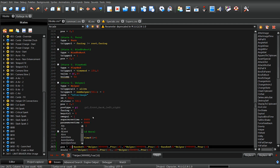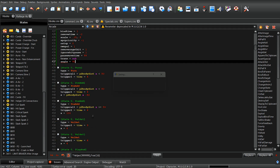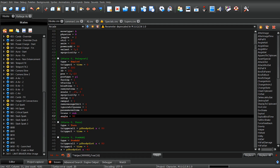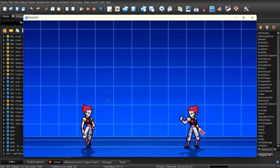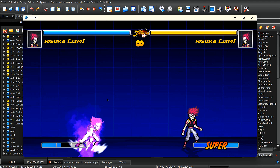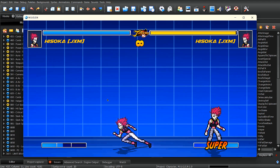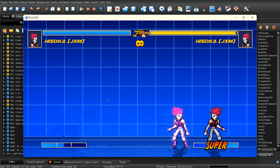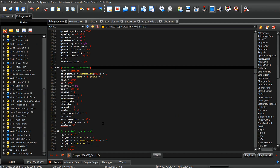So now if I go through it should produce the exact same result, but you will see that the animation flows a lot better. Power up, transform, and boom — as you can see it is subtle, it's very subtle. This character's situation was a little different, so let me copy over the Raikage's real quick.